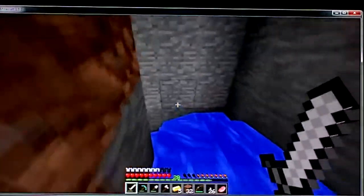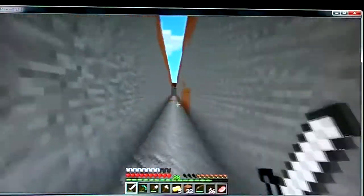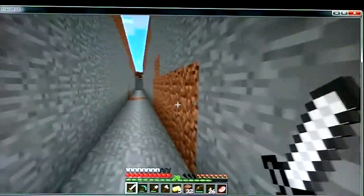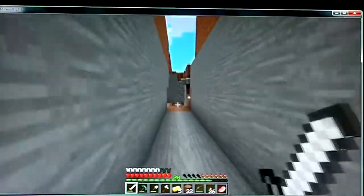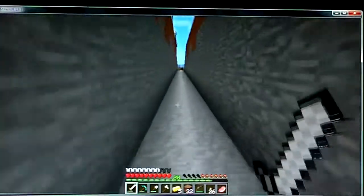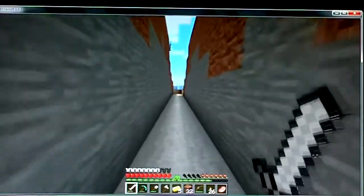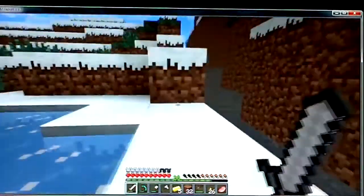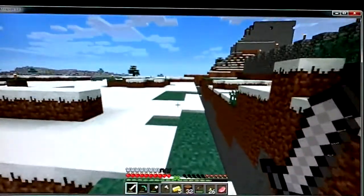It didn't quite work out that way. We ended up down in the moat. The biggest problem turns out to be filling it with water and keeping it flowing, because in this snow biome it kept freezing — which isn't a big deal. Plus the fact that it broke into a canyon here. Here in this snow biome it just wasn't working out, so I decided I'd go exploring and see what happened.